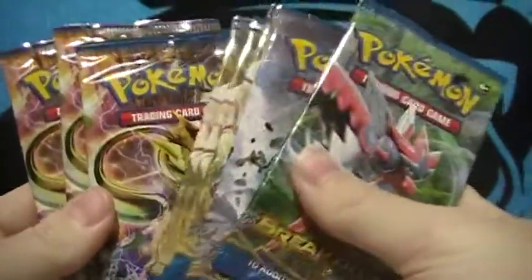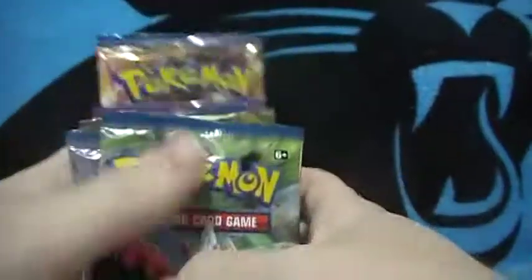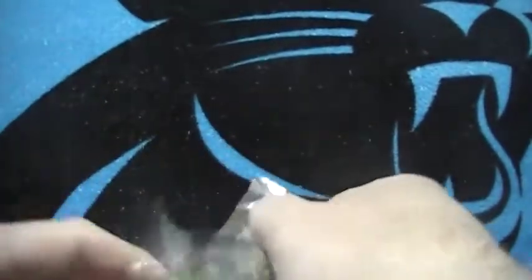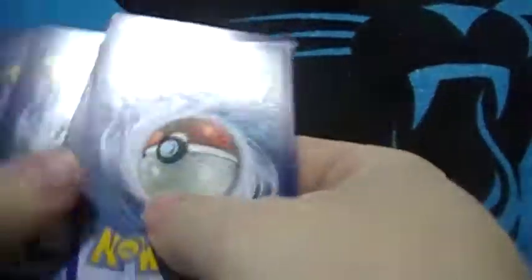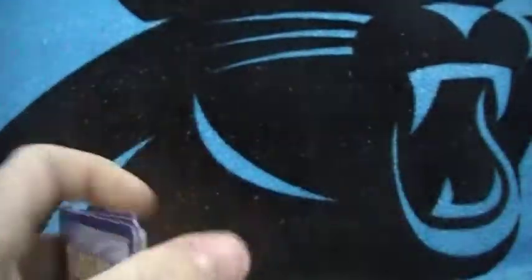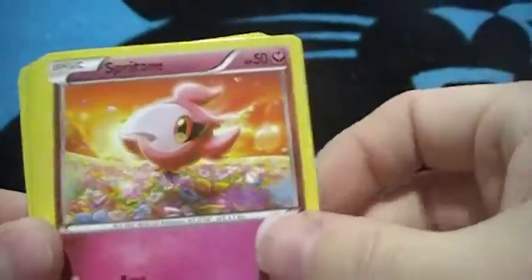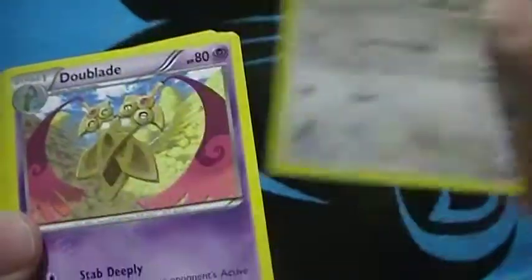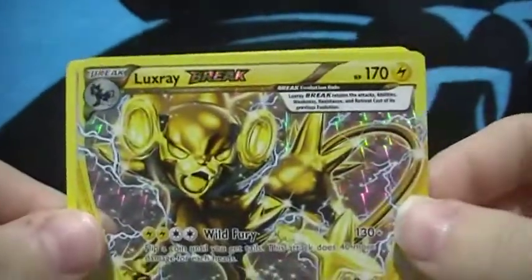Hey, what's up everybody! For this video I had to open up 10 packs of BREAKpoint. I only know what's coming in the set so I really don't know what to expect. What I am looking for is the trainer Fighting Fury Belt. First pack: Ducklett, Honedge, Scraggy, Spritzee, Tempo, Professor Sycamore, Dunsparce, the Blade — whoa, and it looks like a BREAKpoint rare. Very nice, very nice — a good way to start this video off!